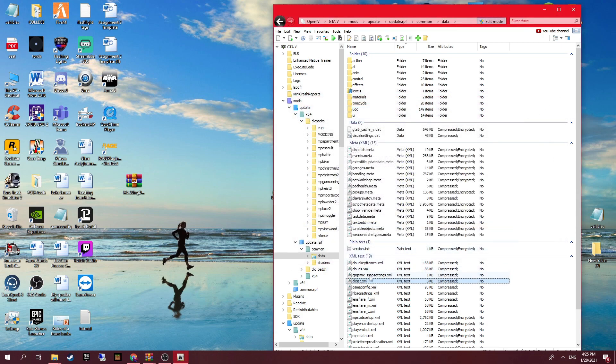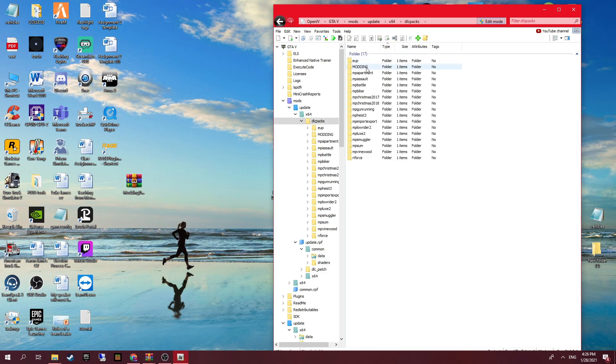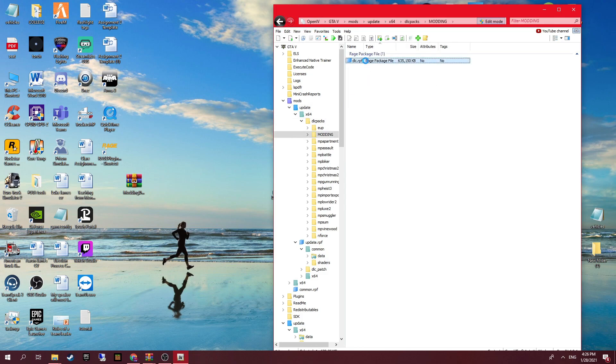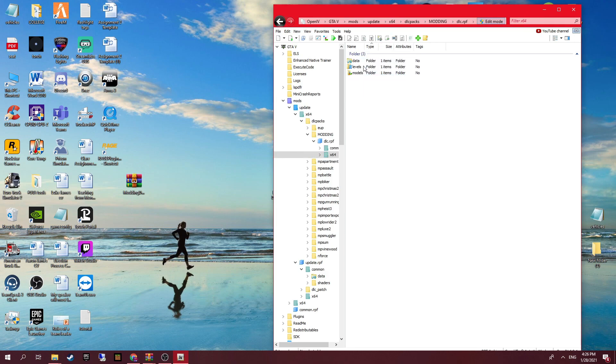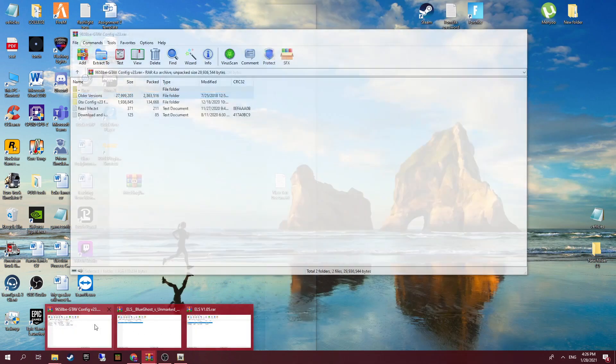This way is great because all you need to do is go to update, then update x64 > dlcpacks, and then go to modding. Then you can see something called levels — click that — then GTA 5 > vehicles > vehicle.rpf. That's where the vehicles are.